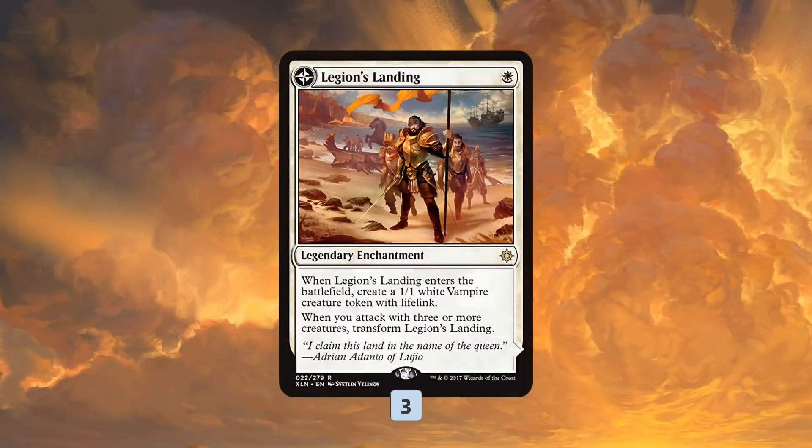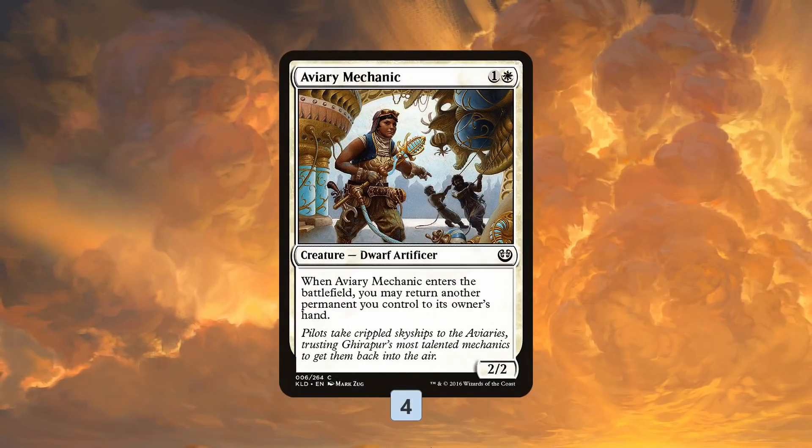We're going as wide as possible with these vampires and Oketra's Monument making Warriors, spiraling things out of control. Legion's Landing doesn't work with the monument since it's not a creature, but it gives us a vampire we like, and we're going to be able to flip it super easily. Then we have a steady source of making a lifelink Vampire token for just three mana every single turn.